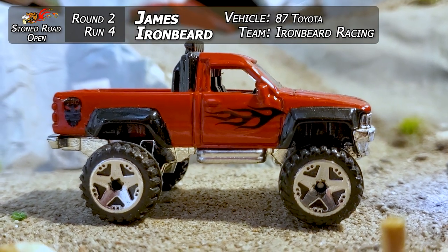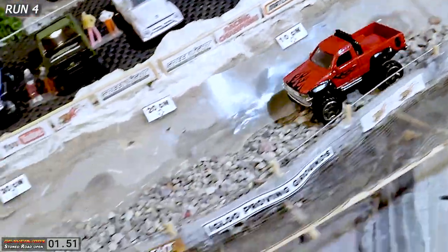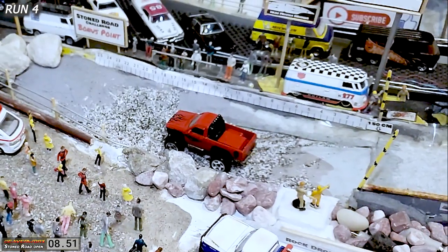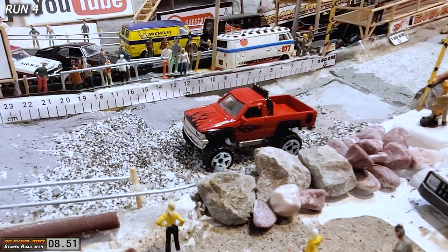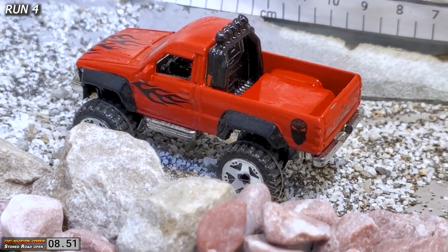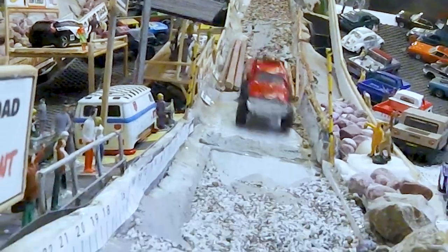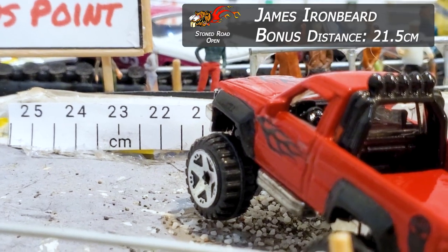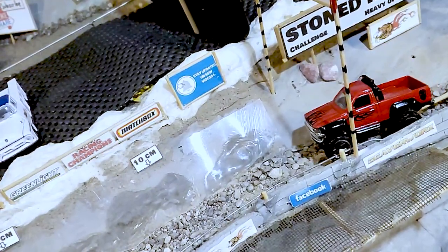Second run for James Ironbeard in this very well-built large Toyota, getting ready to try it out on the Stone Road. His first run was excellent — going for the second run, so let's see if he can keep it on his wheels. He's up sideways, over top of the logs, gets a little hung up in there, spits a big rock out the bottom, and finally makes it over the line with an 8.51 and a much longer distance this time. Kept it on his wheels out the end — that was a wicked-looking run and a wicked-looking truck from James Ironbeard. 21.5 centimeters is the bonus distance, much better than last time, and he didn't roll it right over the line there.